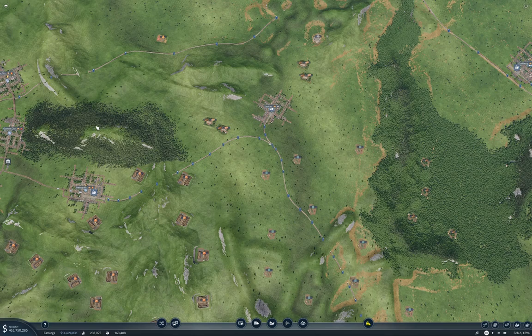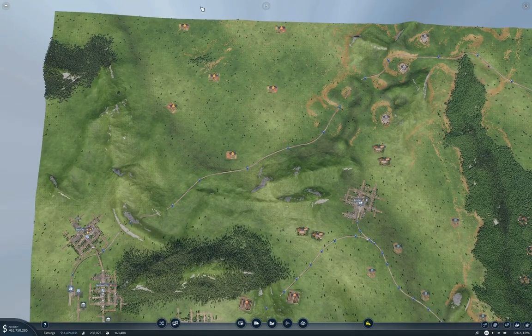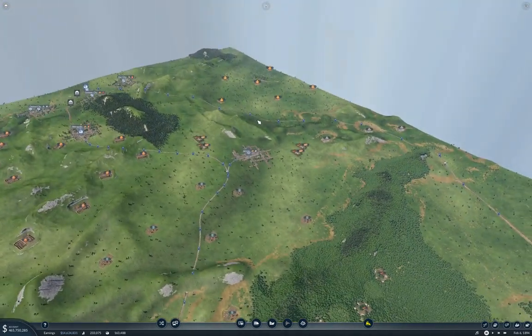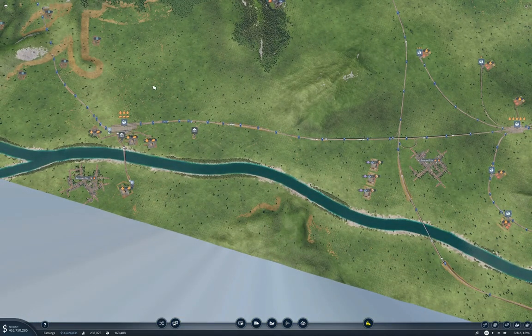We've got one more little project left to finish connecting up the entire food production scheme. And that's these half-dozen farms up here. What I need to do is get a track up into there that doesn't have a path that goes way over here, down over here, down over here, and back again.